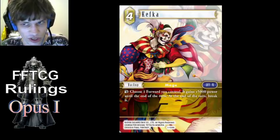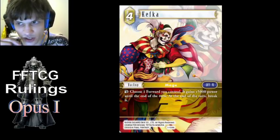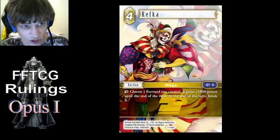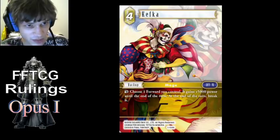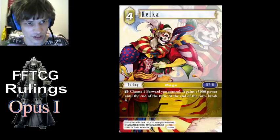Also, the delayed auto ability which attempts to break the forward triggers before 'this turn' or 'until end of turn' effects wear off. So Titan or Sabin's ability, for example, will be able to protect the forward from breaking due to Kefka.